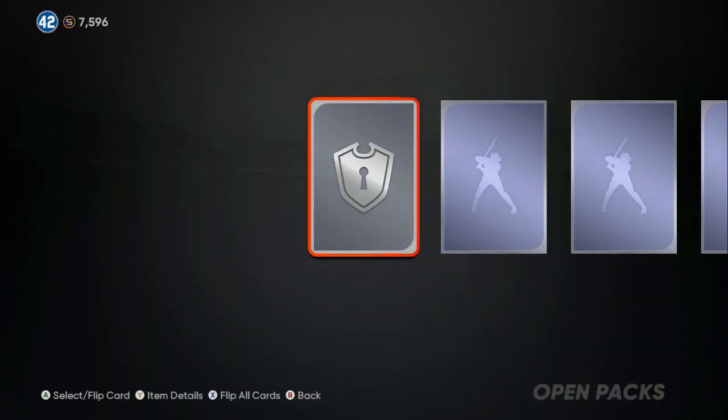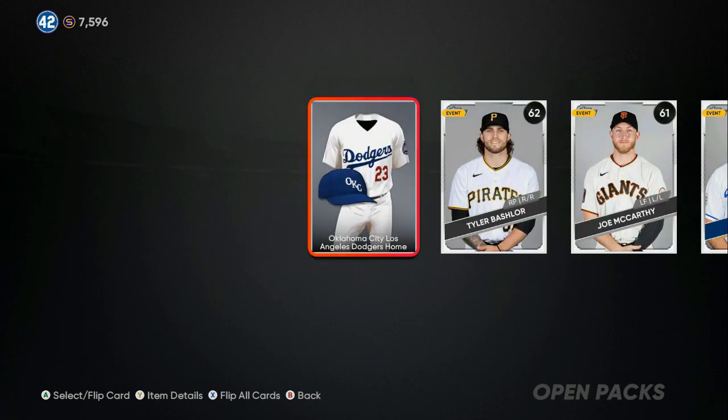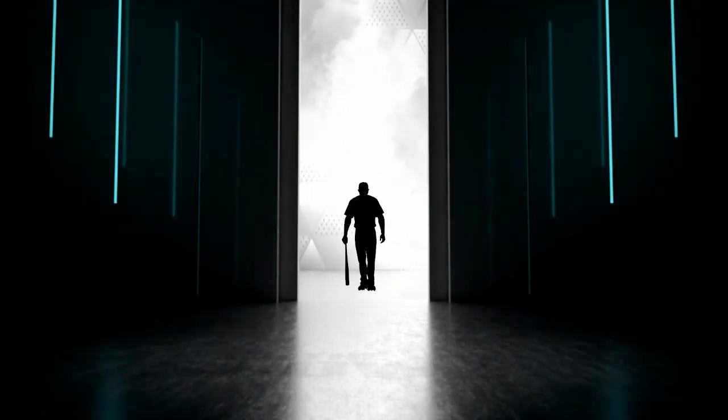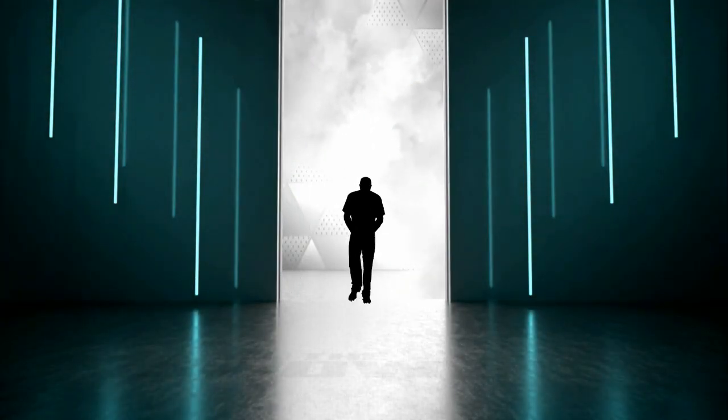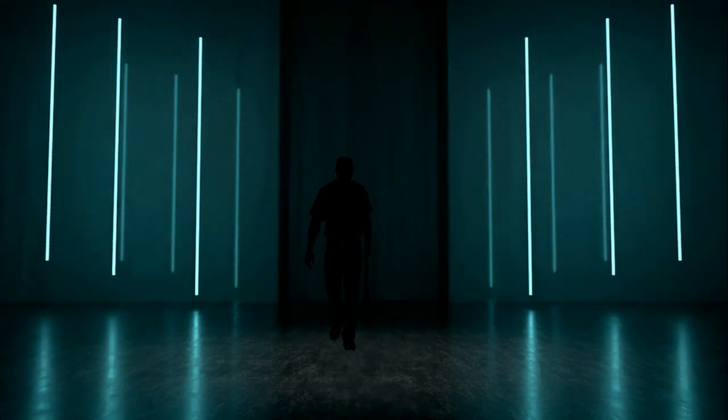Flip that over real quick, don't waste too much time — and we get the blue screen again, another diamond pull! All total: two diamond players, one diamond equipment. We're going to flip this one over — we got the 93 or above screen. Who is going to come out?